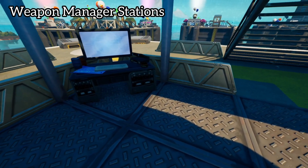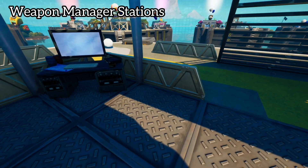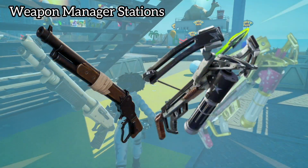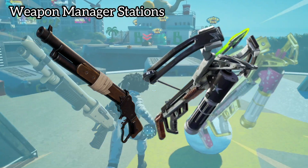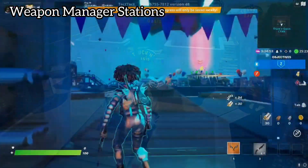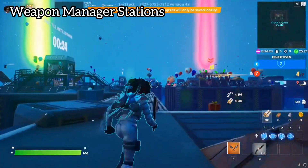Interacting with a weapon manager will allow you to change the variant of the weapon class you're currently using. For example, a lever action shotgun would turn into a striker pump shotgun. Use these weapon managers to help build your loadout. These weapon managers are inspired by their use in SCP Secret Laboratory.